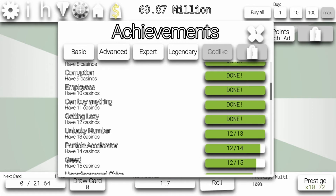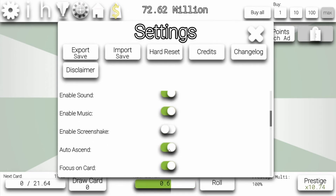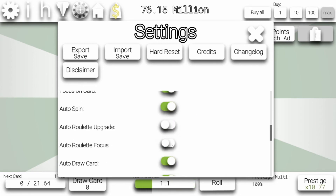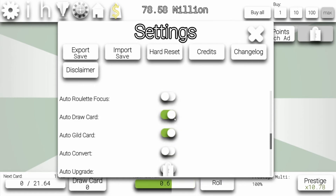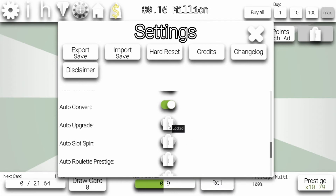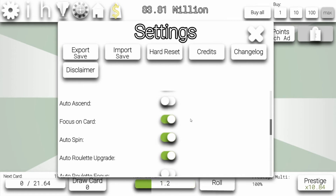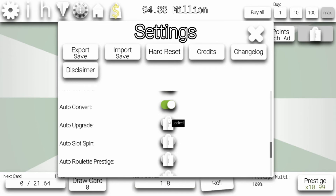We unlocked auto convert — it should automatically convert. Maybe in the settings. Auto ascend — wait, there is auto ascend. Actually, that's bad. Auto reroll — upgrade. Let's go for upgrade. Auto convert — there it is. Auto ascend is bad for us, because if it automatically ascends everything, I first have to wait for my card multiplier from the roulette. So it shouldn't automatically ascend when I could. But auto upgrade — that's what I'm looking for.